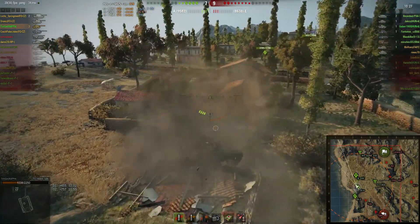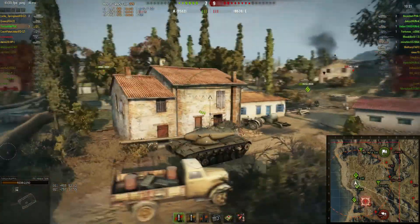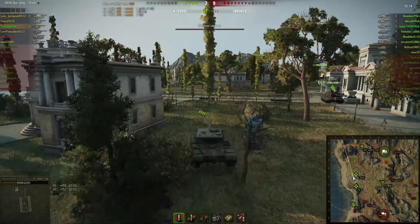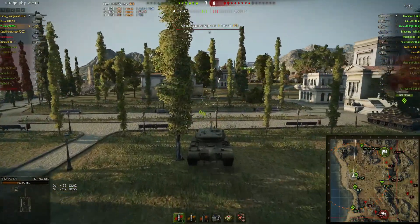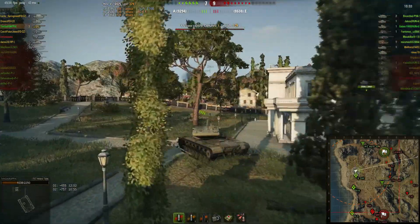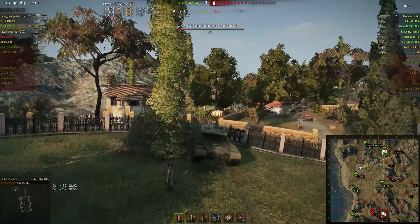I go back to base because I saw there's nobody there anymore — our cap circle is practically free for the enemy team. The first cap points are already starting. At this point we could still win the game — we still have five tier 10s left and they only have two, plus three T9s and a couple of T8s. I need to take the fastest way to get back into the cap.